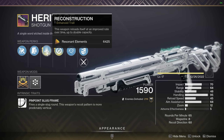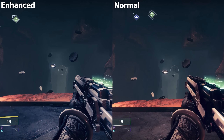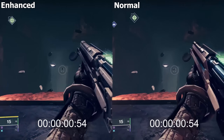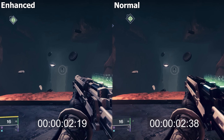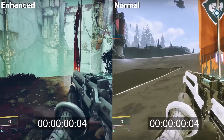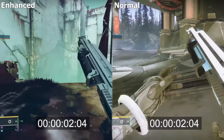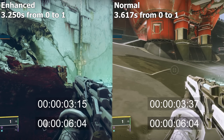The enhanced version of Reconstruction states: this weapon reloads itself at an improved rate over time, up to double capacity. It takes 2.317 seconds for the enhanced Reconstruction to load 1 ammo after a shot from a fully reloaded magazine, while it takes 2.633 seconds with the normal version. Here are the times for both perks reloading from 0 ammo: the enhanced version takes 3.25 seconds and the normal version takes 3.617 seconds.